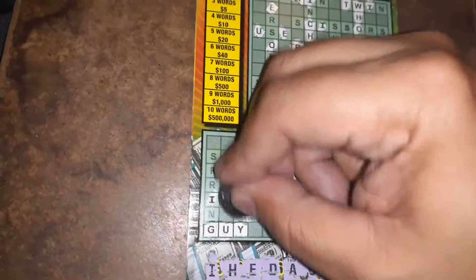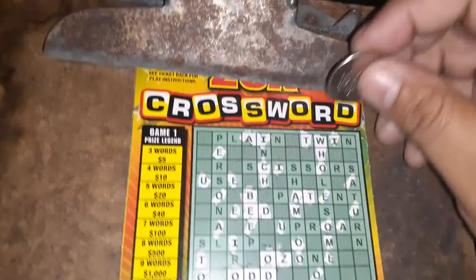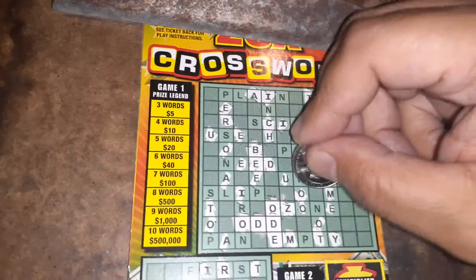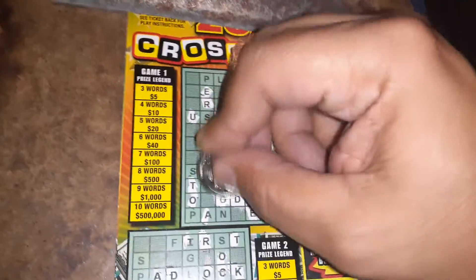A letter R — that's going to give us two words down here, I saw that coming. Two words. R, R — all righty, so we got an R there, an R, an R, an R. It could have just been 'roar' instead of 'uproar.' An R.